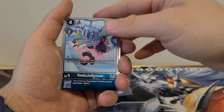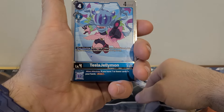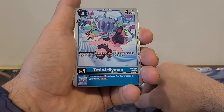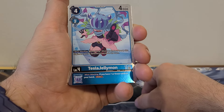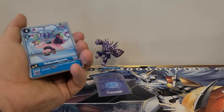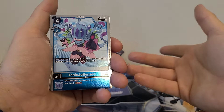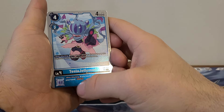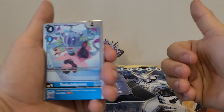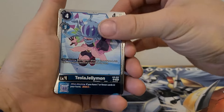Tesla Jellymon — I believe we've seen her before. Actually I think we saw Thesis Mon first. This is a 4 play cost, 2 Digivolution cost, 4,000 DP. When attacking, by trashing one blue card in your hand, this Digimon can't be deleted by battle for the turn. Inherited effect, when attacking: if you have seven or fewer cards in hand, draw one card. I like this one because blue's big thing right now is to have a lot of cards in hand, so trashing a card from hand isn't a concern. Plus there was a recent blue-purple Goblin deck so this could find a home there. The only downside is you'd be drawing cards and maybe running out of deck.